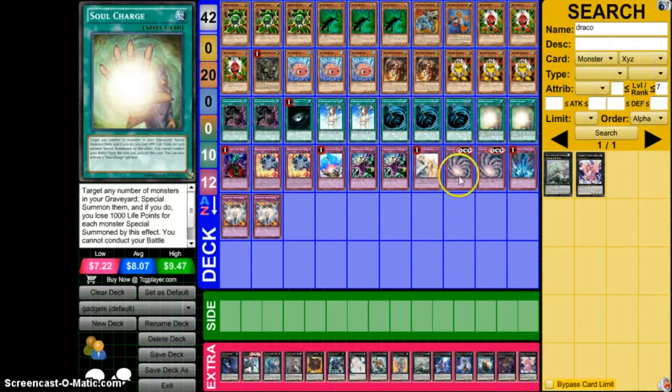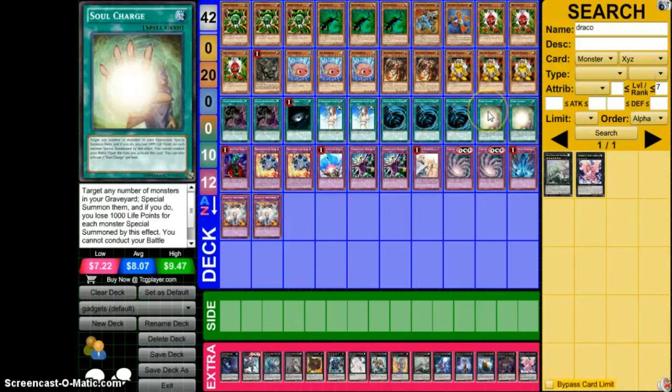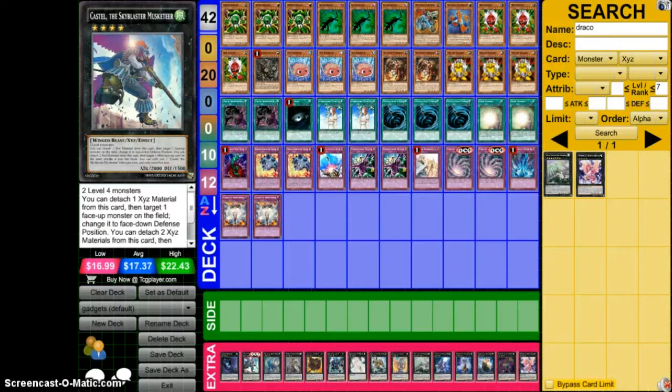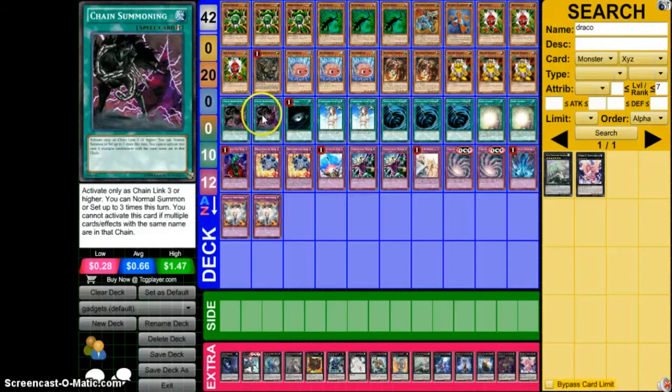I added Soul Charge back to the deck to make some quick XYZ plays to handle stuff we usually can't. For example, let's say our opponent has a Draco Slumber field and we don't have Chain Summoning out right now, but we do have a Soul Charge play — go for Soul Charge, make Castel, Castel bounces out the Draco. There are certain situations where you want to use both of these together, and if you draw them together, Soul Charge triggers Chain Summoning.